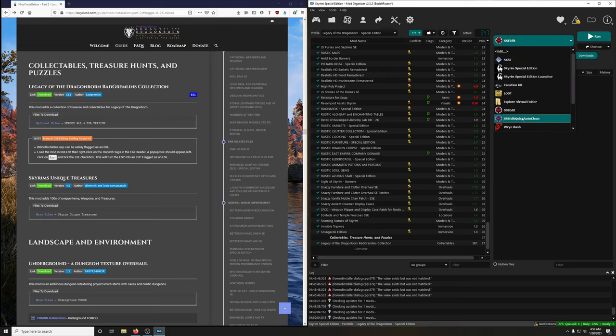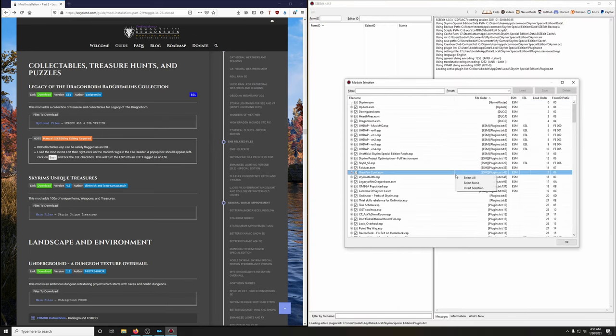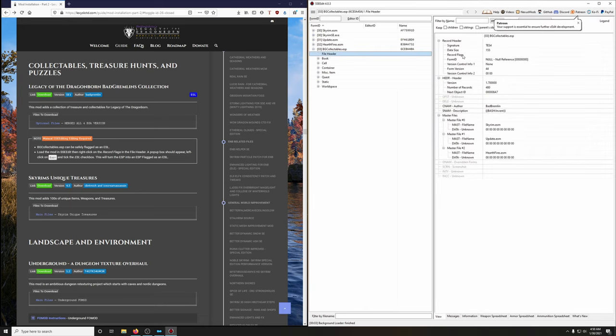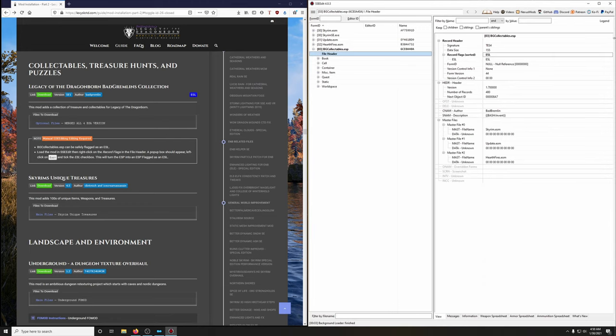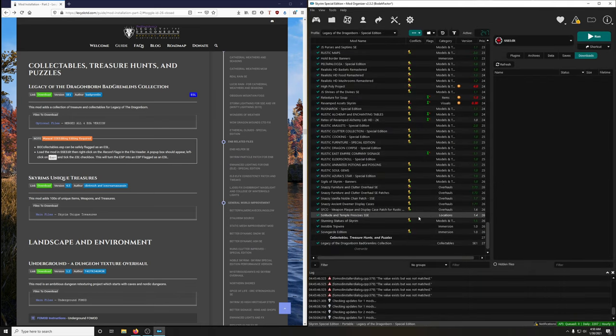In SSE Edit: right-click, select none, go all the way down and select VG Collectibles, hit OK. Once it's finished, expand the checkbox, click on File Header, right-click on Record Flags, click Edit, let the countdown go, click Yes, tick the box next to ESL, click OK, then exit the program. Make sure this is checked, hit OK — done with that mod.